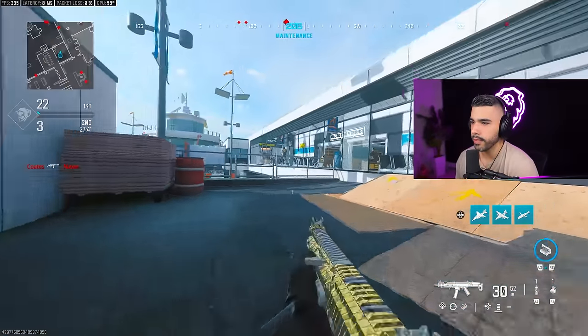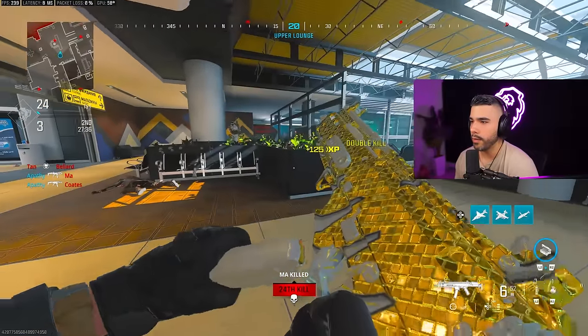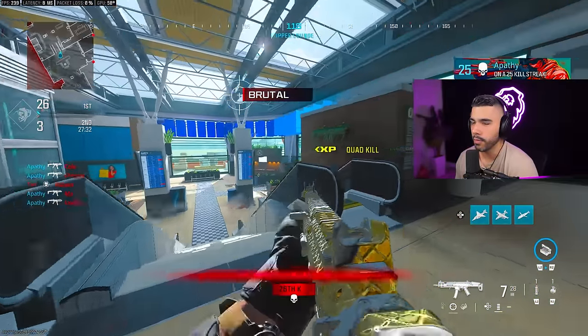Take your time practicing it and getting it down like a combo in Street Fighter: slide, jump, aim in. That way you will never get the tac stance. Like I said, it's okay if you get it sometimes, but usually you don't want it.